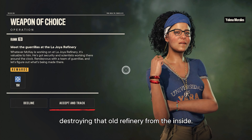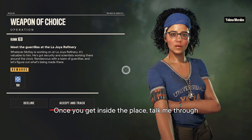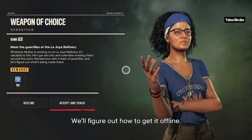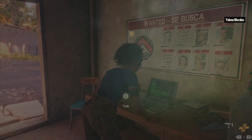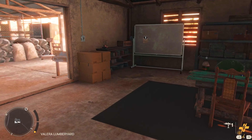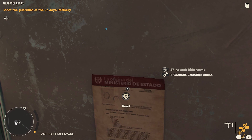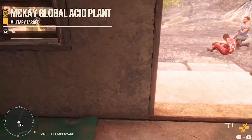So we are going to mess up McKay's operation by destroying that old refinery from the inside. I sent Lucky Mama and a small team to secure the perimeter — they're waiting for you. Once you get inside, talk me through what you see and we'll figure out how to get it offline. There's a sign here: all charcoal produced in La Joya region is property of McKay Global, essential for their acid plants and the manufacturing of PG-240. We got a military target to take out.